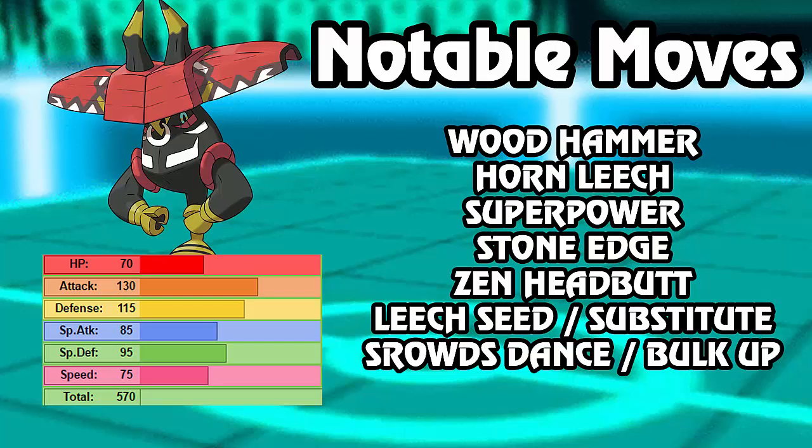Then there's Zen Headbutt, which is notable because it hits Poison types that might take Superpower, Horn Leech, or Stone Edge depending on their typing - like Amoonguss doesn't want to take a Zen Headbutt, and neither does any other Poison type really. Other notable moves are Leech Seed and Substitute, because this is actually pretty bulky. Grassy Terrain gives you passive recovery like Leftovers, and with Leech Seed and Substitute you gain so much HP every turn - you can pretty much stall your opponent out with 70 HP and 115 Defense.